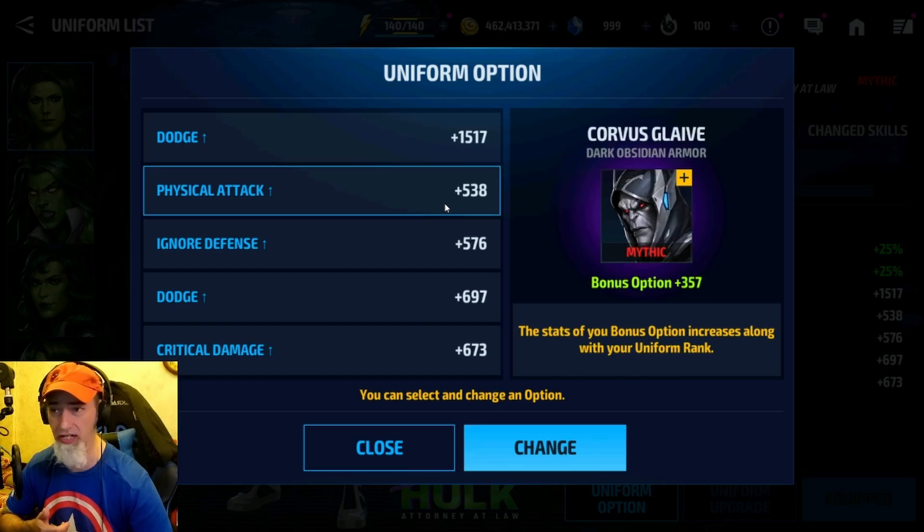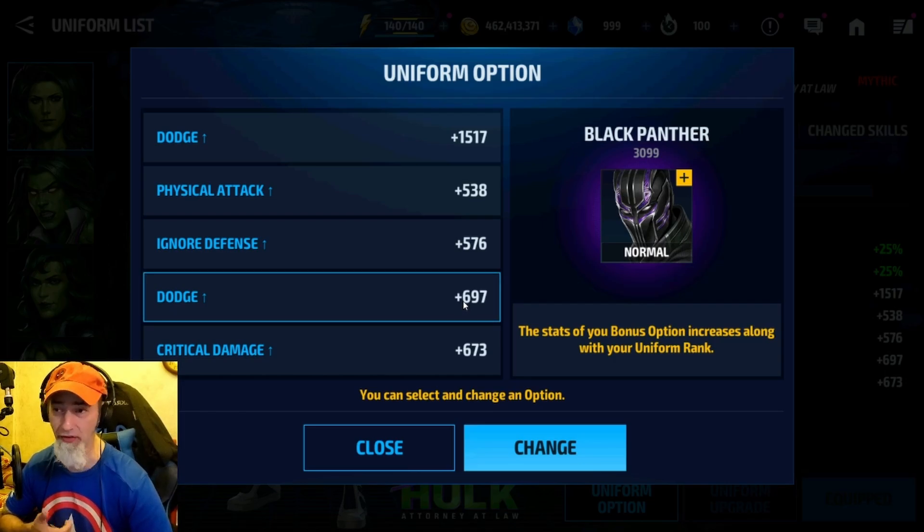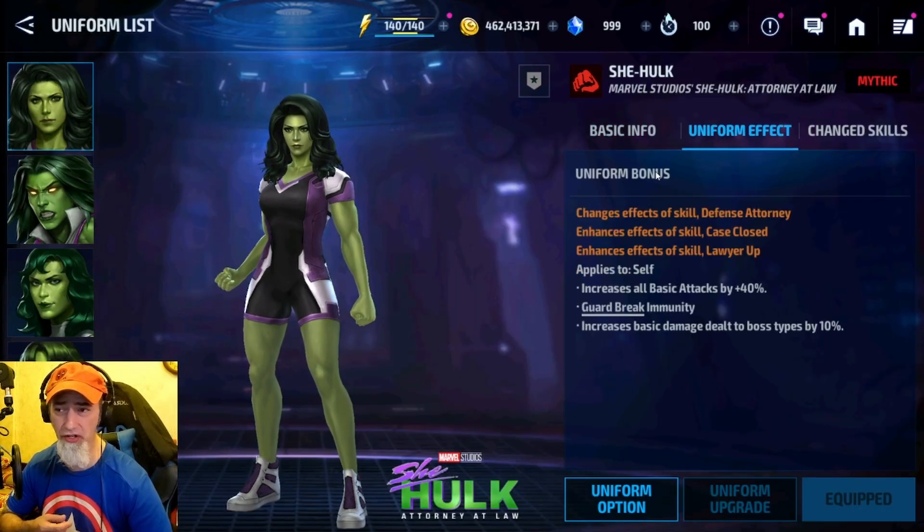Let's take a look at her uniform options. The first option is Cersei, which is actually really good. The next is Corvus, which isn't bad. Then there's Nycrawler, which is bad — terrible. Then Black Panther, which is unfortunately bad. And then Electro, who is a paywall. So her uniform options are a bit lackluster in all honesty.